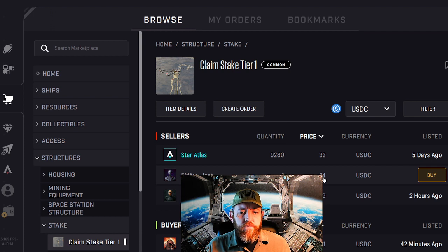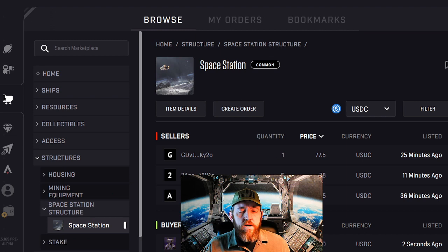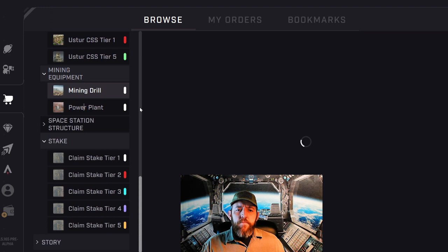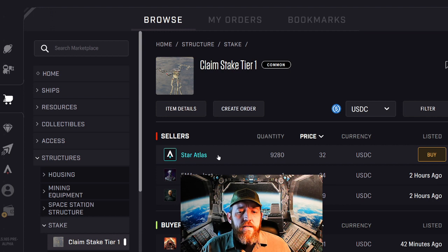The ones that are underneath this price right now - the reason why they're selling for less is because if you purchase this at $32, you get a free mining drill and a power plant with it. The power plant is right here. So you get a power plant and a mining drill, both with your claim stake if you purchase it from Star Atlas. You won't have it immediately - once you buy this, you'll have the claim stake immediately, but the mining drill and the power station is going to be airdropped to you. So just be patient on that.